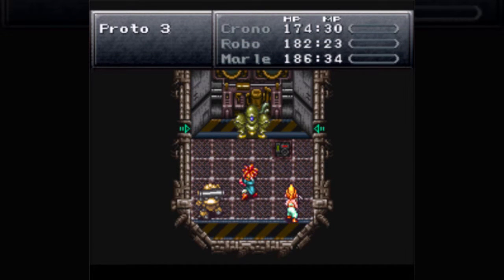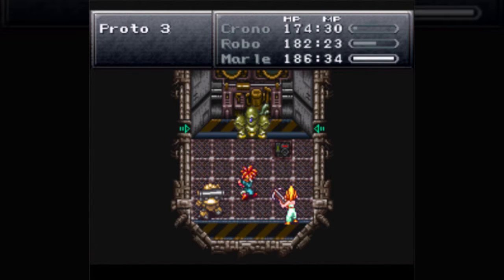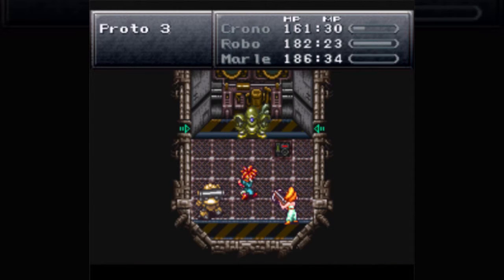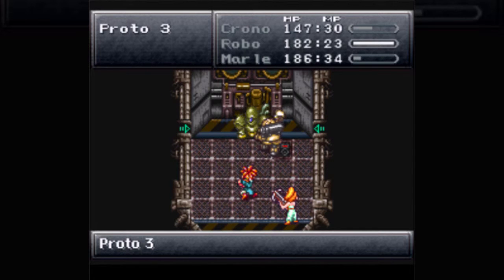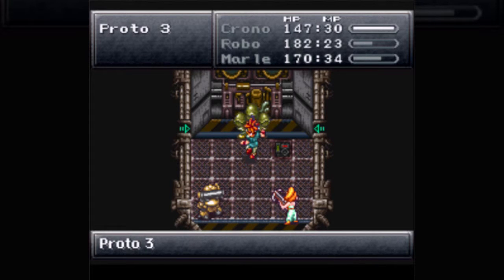Starting off with our first enemy — Proto 3: 256 HP, 33 XP, 1 CP, 60 gold, and it is weak to shadow. If you want a good attack to use on that, use Robo's Laser Spin. You can also use certain dual techs — I think Marl and Luca can learn one that's shadow elemental, but that's not until later.